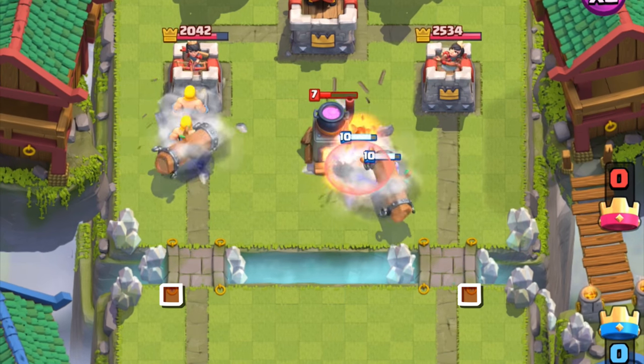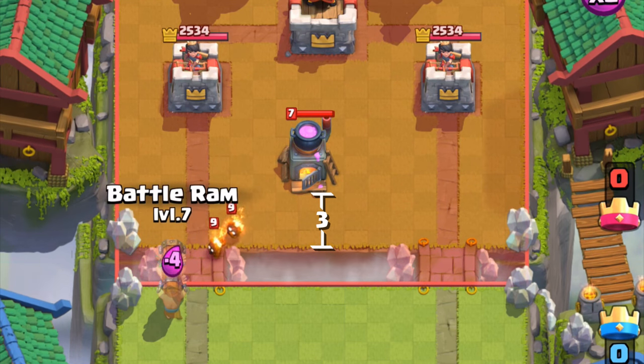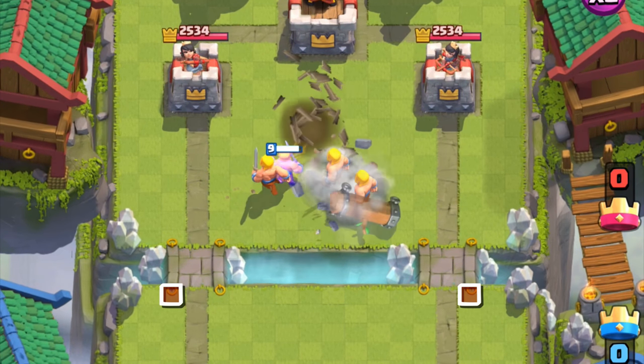Without bringing true red or blue into the equation, if your opponent plays a spawner 4 tiles from the river, the battle ram will not bypass. But if you play the battle ram one tile to the edge, it actually will bypass the spawner. It's kind of like a ghetto pig push. To get around this, your opponent has to plant the spawner one tile forward. After they've placed the spawner this forward, there's no way your battle ram will bypass even if you plant it on the edge.